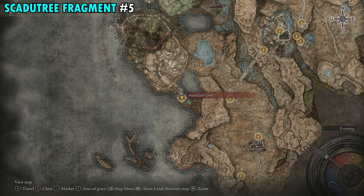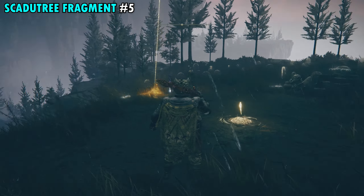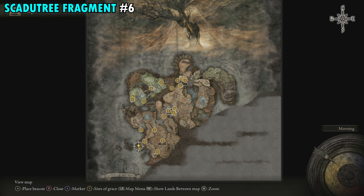Fragment 5 is found over by the Main Gate Cross Site of Grace. This is another one right next to a cross — just make your way to the Main Gate Cross Site of Grace. It'll be at the bottom of the giant staircase. You'll see the cross right next to the grace, and the item next to that cross is your next fragment.